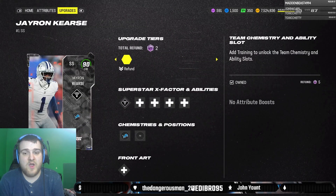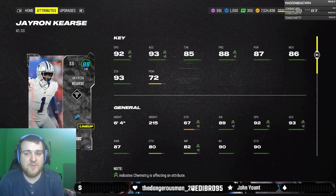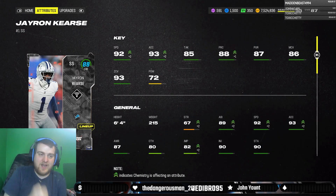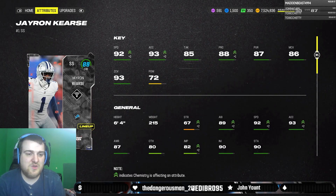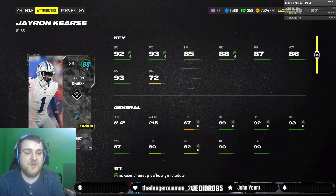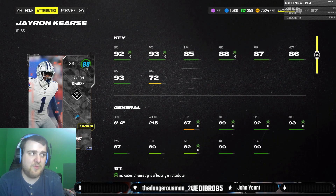Next, and finally, we have J-Ron Curse for the Lions theme team as well, with 92 speed, 93 acceleration, 88 play recognition. This card was part of the comp pass rewards that you could get for the level 48 reward, I believe, and we're just getting around to it now.